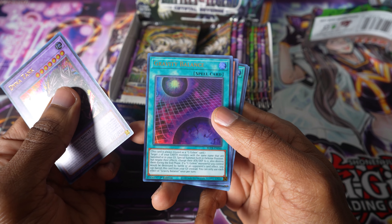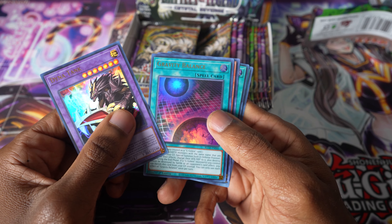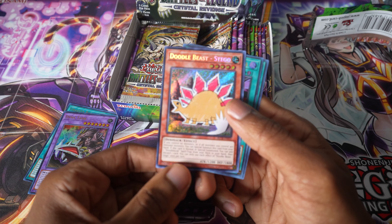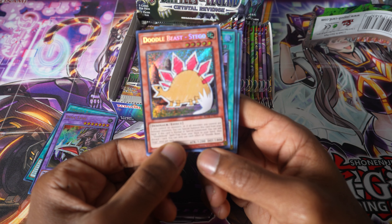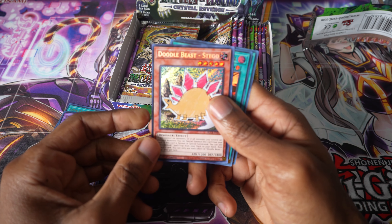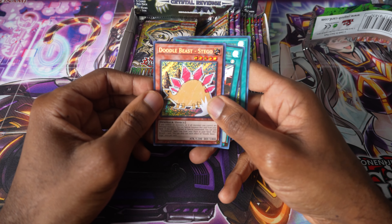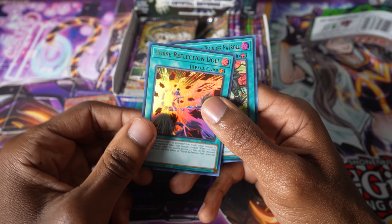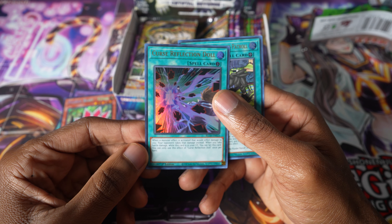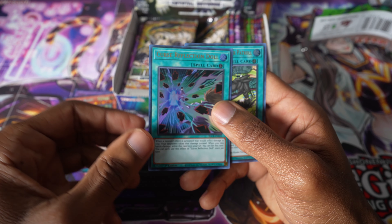Gravity Balance — this is one of these G Golem cards. I think the Cyber thing comes in this set. Doodle Beast Stego — the secret is in the middle. These are new dinosaur cards. If you don't control any monsters or you control any dinos, you can summon it from your hand and add a Doodle Book spell or trap. This is the archetype that kid used in Arc-V. Interesting. Next we've got Curse Reflection Doll. If an effect would inflict damage, your opponent takes it instead.